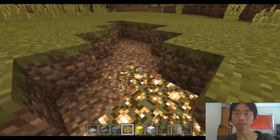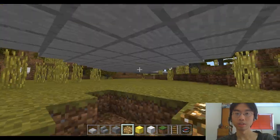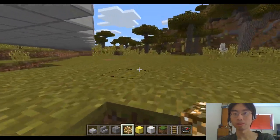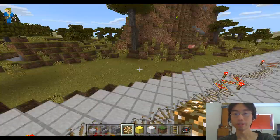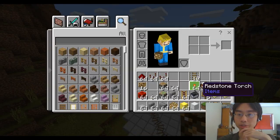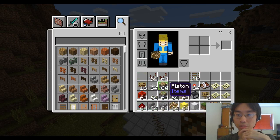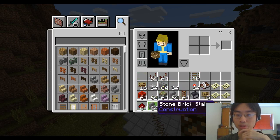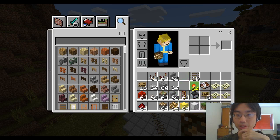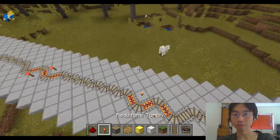We should test how far the signal travels. We can do that relatively easily, right? So let's find some animals and see how far away before they disappear. And then let me just put a piston. Alright, so let's say we start...